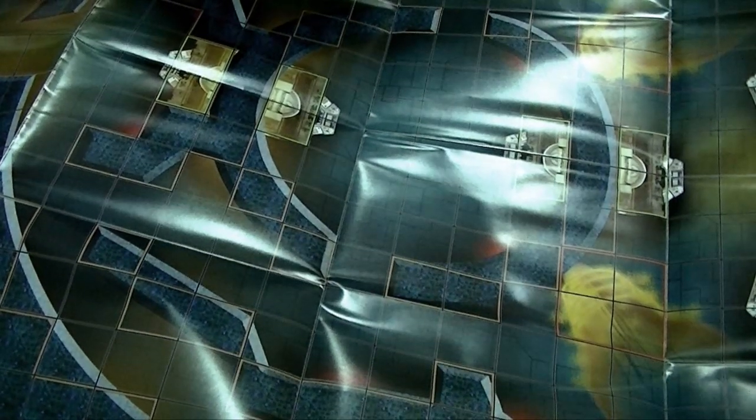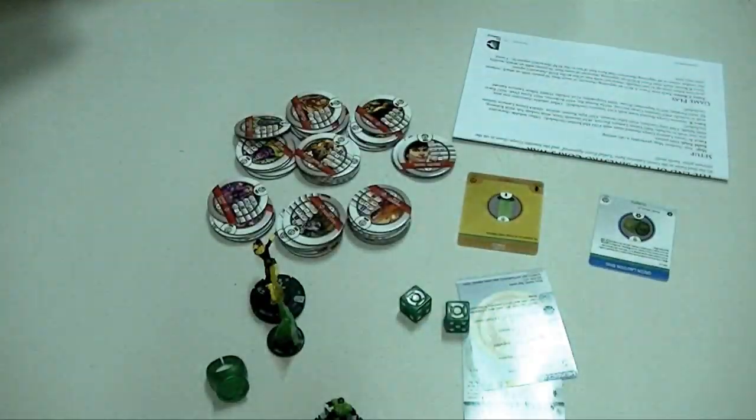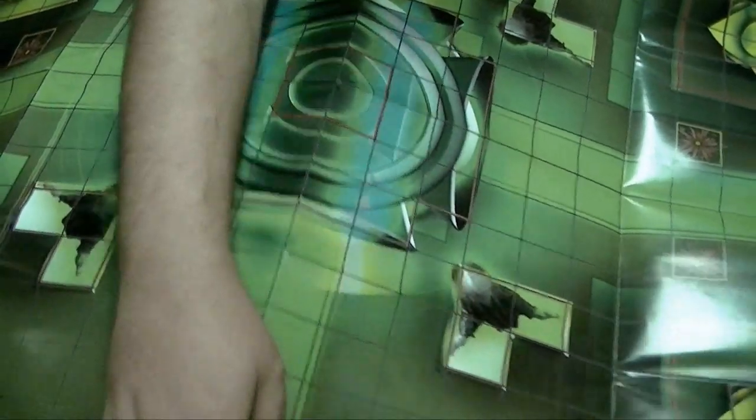So this is side A of the map, showing a giant Green Lantern location. The other side of the map shows the giant Green Lantern and some of the Guardians — or are they Watchers? I'm not really sure.